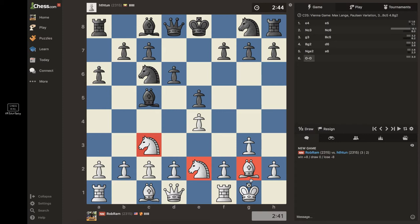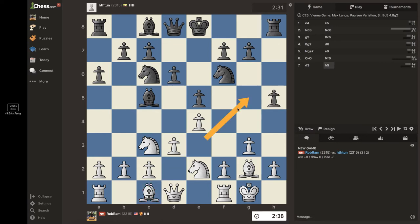I'm pretty much finishing with the opening already. By the way, in case you're not familiar, 3+2 means you start with three minutes, but every time you make a move they add two seconds to your timer. Okay, d3 — we know it's necessary to open up this bishop. He typically goes to e3 or g5.